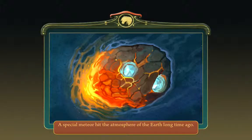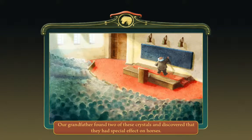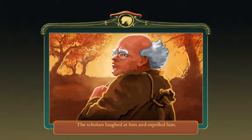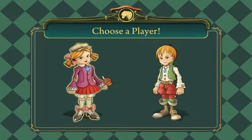So I'm going to create a new game. A special meteor hit the atmosphere of the Earth a long time ago. The meteor fell into pieces and its crystals were lost. Our grandfather found two of these crystals and discovered they had a special effect on horses. The crystals gave special ability to horses, he said, but nobody believed him. The scholars laughed at him and expelled him. He gave those two crystals to us, hoping we would be able to realize his dreams.